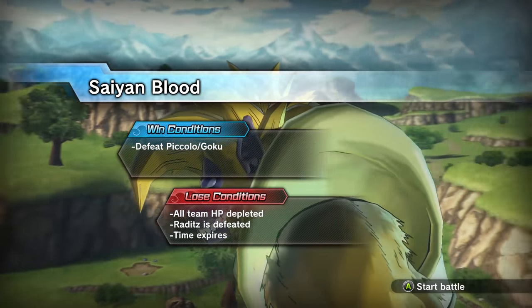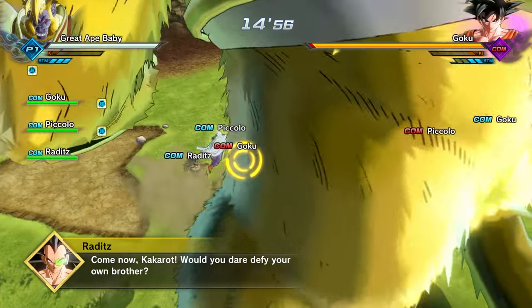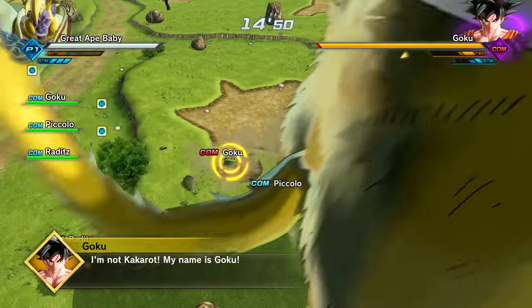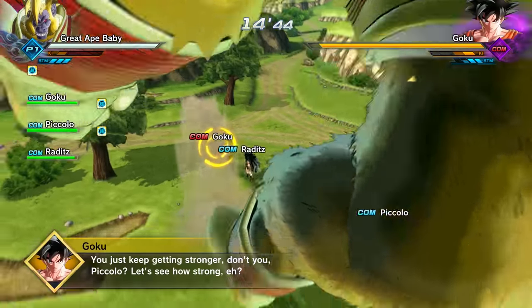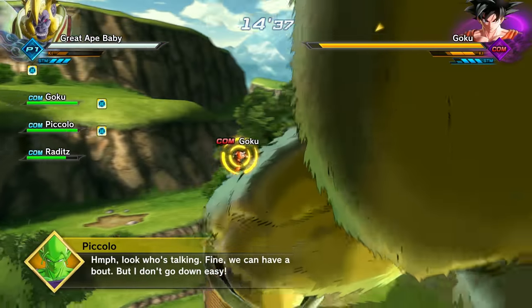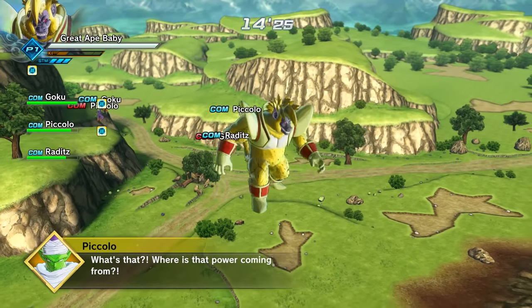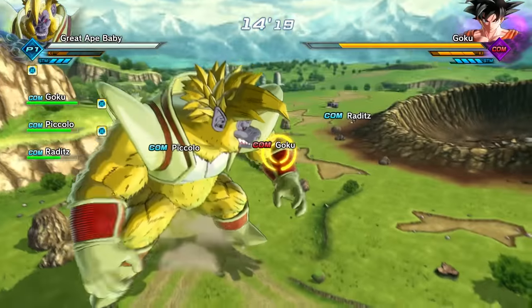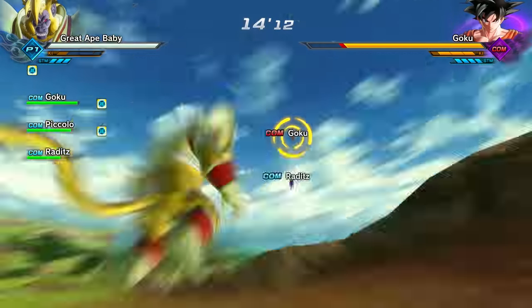My goal is to start grabbing some of them. Oh, we stepped on Goku! I think it's hitting him, it's just not doing a lot of damage. We're stepping on him and it's barely doing any damage. I'm pressing X to do the stomp — Y does the stomp too. We can barely see what's going on. I'm not locked on anymore. This is much better. This is very similar to Xenoverse 1.